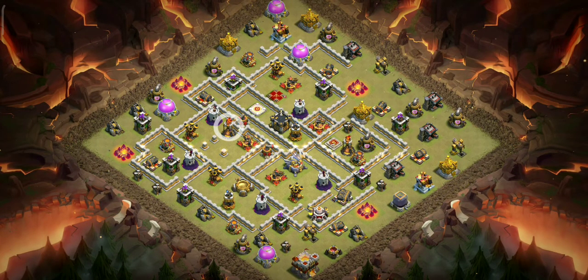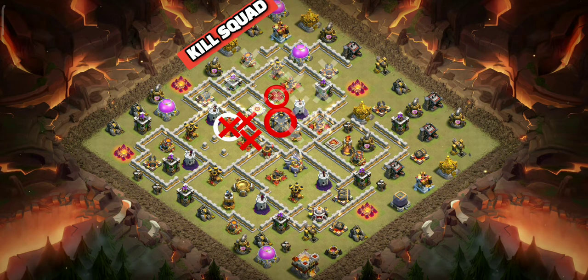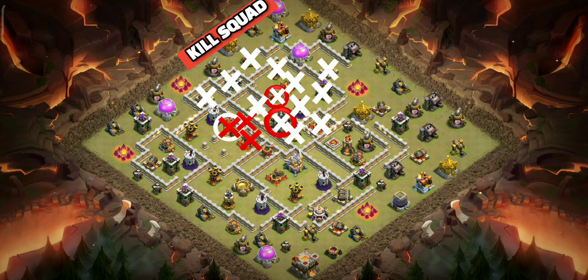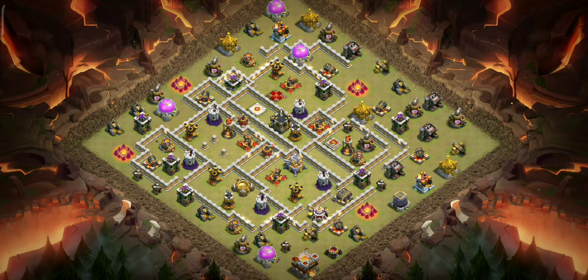On this base, there's only 1 multi inferno — the other inferno is set to single mode, which is absolutely helpless against this strategy. So we will zap this inferno along with the X-Bow and Sweeper, which will take 5 zaps and 1 earthquake spell. We will run our kill squad through queen and CC, and they will also take down all these defenses. We will leave the eagle for the Lavaloon in this one. The Lavaloon will follow a path behind the remaining sweeper, and the warden ability will be used to absorb the eagle strikes. Haste and freezes will be used accordingly. Enough planning — let's do the attack now.